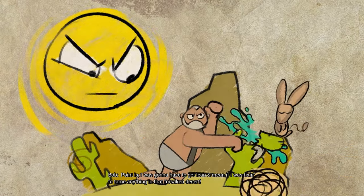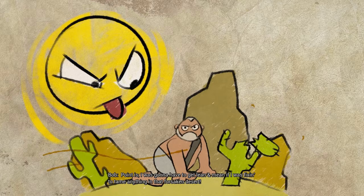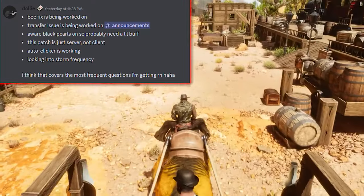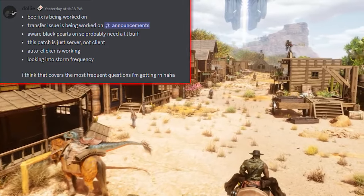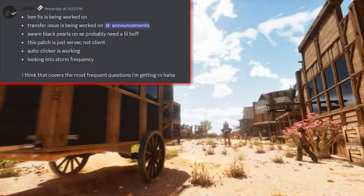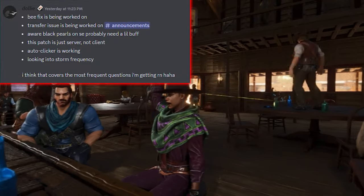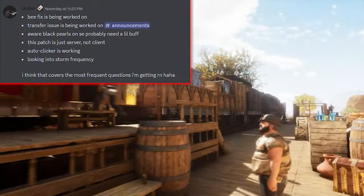Transfer issues refer to the download loop bug mentioned earlier. Dolly has also noted that black pearls on Scorched Earth probably need a buff, as many people have complained about how little they spawn on the map. This has been acknowledged by Wildcard but is likely further down the priority ladder compared to transfers and stability issues.